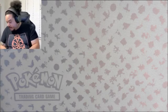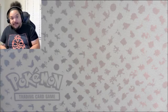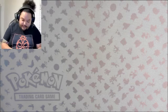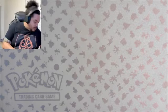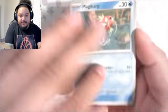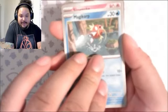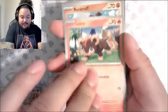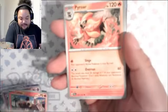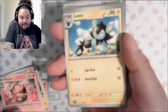Now we're working our way to Paldea Evolved, and I need the entire Baxcalibur line for the Tomokazu set. I don't have a single one of the three — I'm unfamiliar with their names so I'm not going to butcher it, but I know I need them. Isn't it funny how that works — I don't even know your name but I know that I need you.